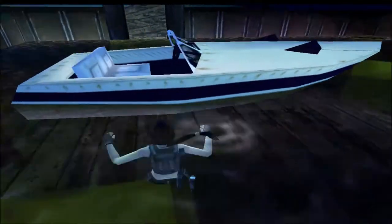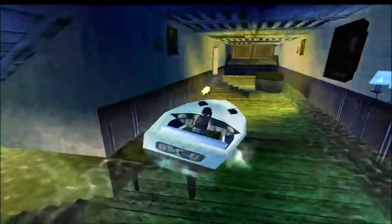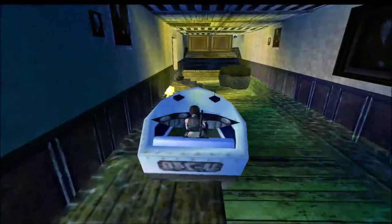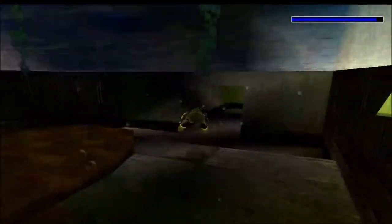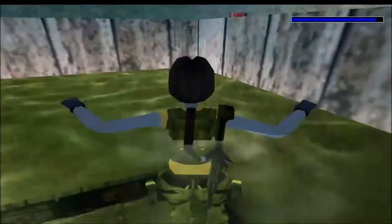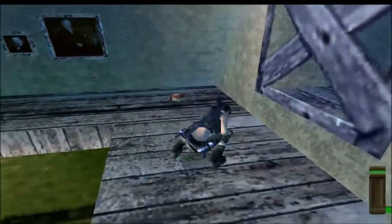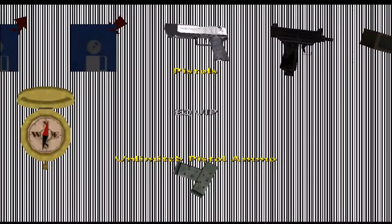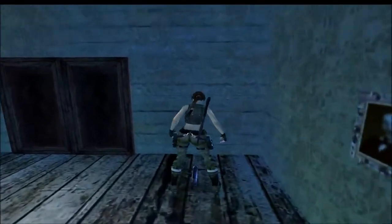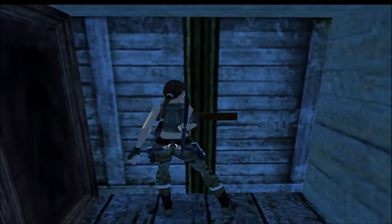Just set yourself up for the timed run. You could get the secret here if you wanted to, but I'm not bothered about that - I've already got it. Coming to here, that is where we just got the secret. You probably figure out where it is - see the scrap gun, use the pistol. Then we'll pick up the crossbow and laser sight and combine them together.